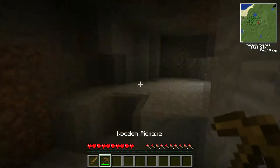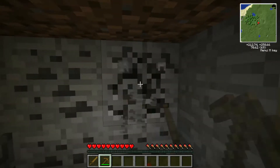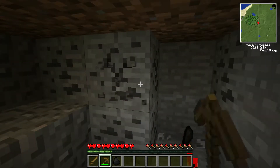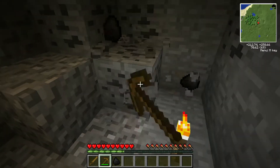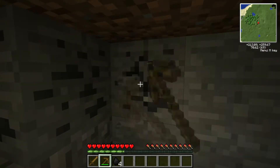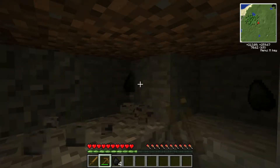Let's put some torches down, get some more coal, and then we'll hop on down the line a bit. It's the normal sort of start - punch a tree, get some stuff, get the basics. We'll have to get some food as well.